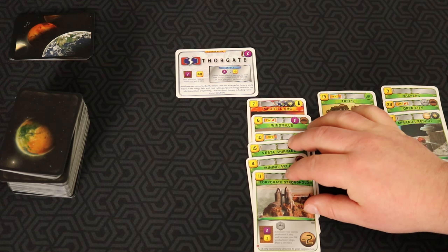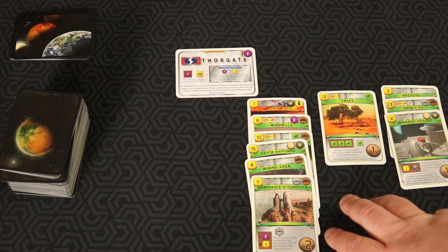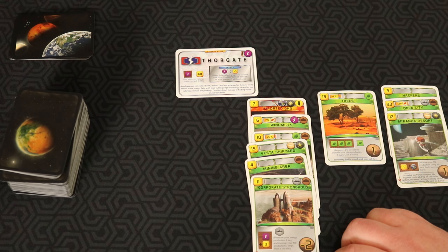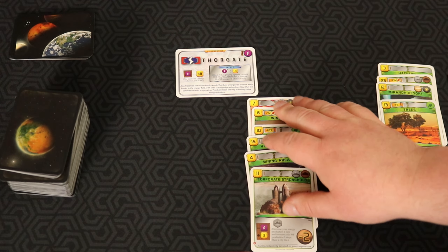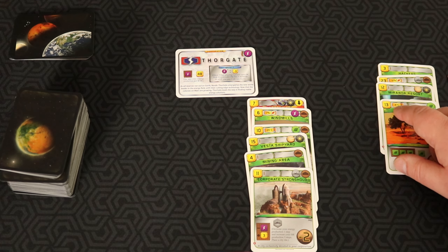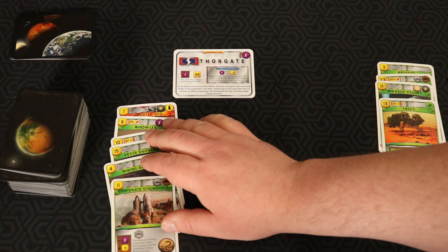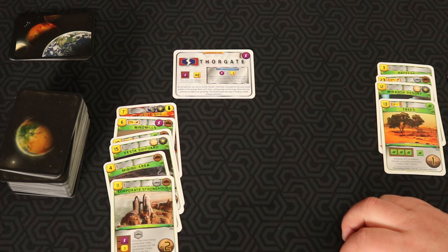So I've got six cards, and our desired range is typically four to six. You can see how naturally that four to six happened while going through these cards. I'm going to put the Trees into the do-not-take category because I've got enough and can't play it until mid-game anyway. So these become my keep category for Thorgate. I didn't get a lot of power cards, but that's okay — I'll get power cards in the early picks.